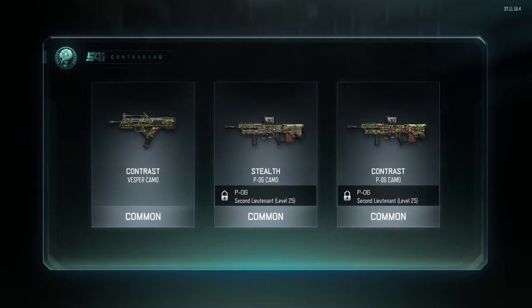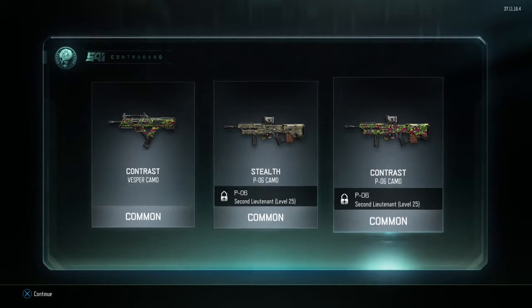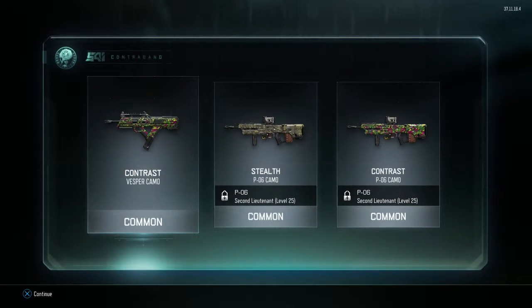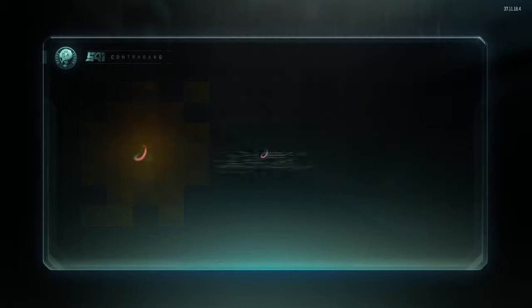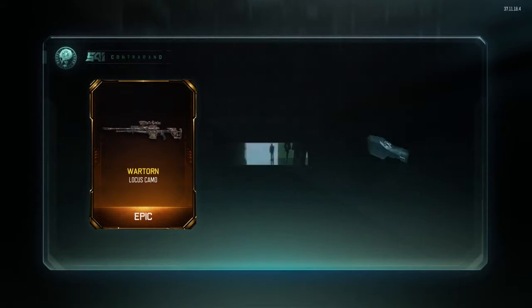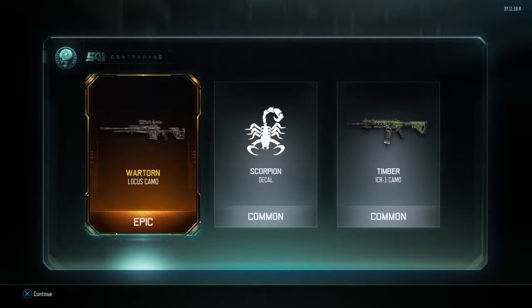We already have that, and we got the contrast for that — nice! Is that the sniper P06? Yeah, it's a sniper. And two camos which we don't even have the gun unlocked yet. We already have that for the Vespa. Let's go again, come on give me something!